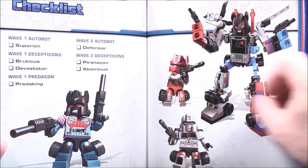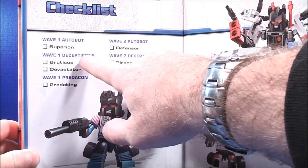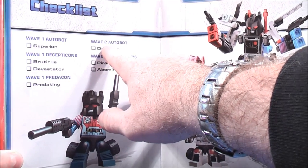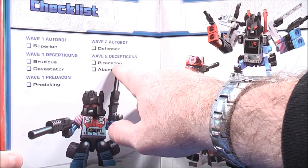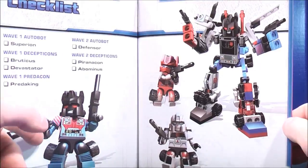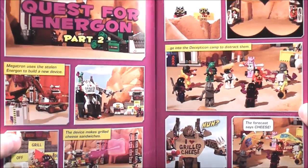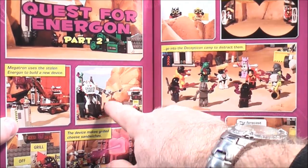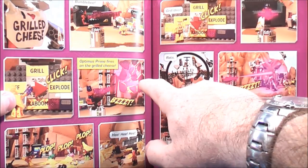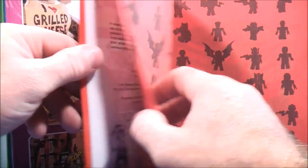Pages 138-139 give you the checklist for Wave 1 Autobots, Wave 1 Decepticons, Wave 1 Predacons, Wave 2 Autobots, Wave 2 Decepticons, Wave 2 Predacons, Wave 3 Autobots, and Wave 3 Decepticons. Pages 140-141 cover Quest for Energon Part 2, with pictures on both sides. And some more pictures for Quest for Energon Part 2. So that's about it for this book.